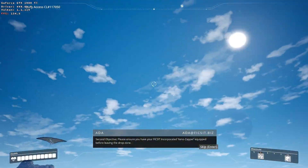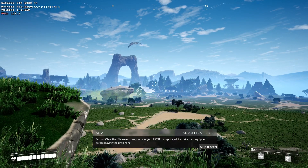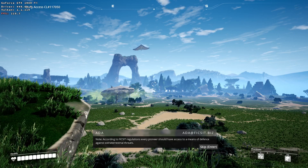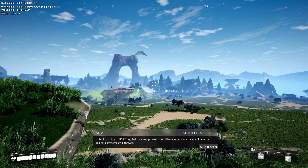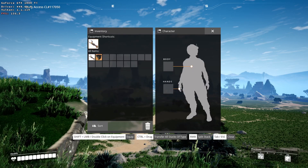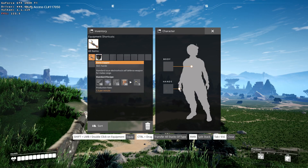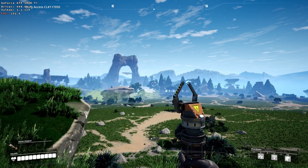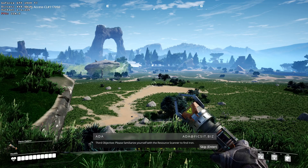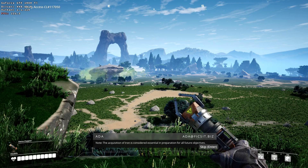Third objective: please ensure you have your Fix-It Incorporated equipment equipped before leaving the drop zone. Note: according to Fix-It regulations, every pioneer should have access to a means of defense against extraterrestrial threats. Third objective: please familiarize yourself with the resource scanner to find iron. Note: the acquisition of iron is considered essential in preparation for all future objectives.